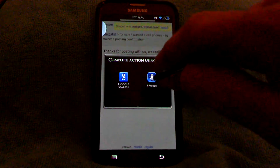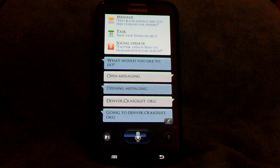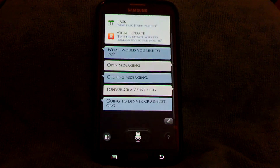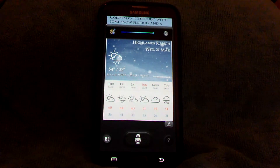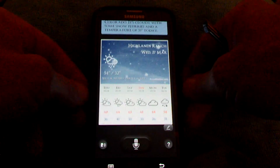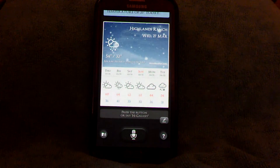Let's try them out. What is the weather going to be like this week? Here is the weather for Highlands Ranch, Colorado. It's cloudy with some snow flurries and a temperature of 35 degrees today. Pretty good, pretty good, wouldn't you say? Not too shabby.